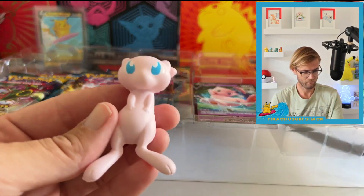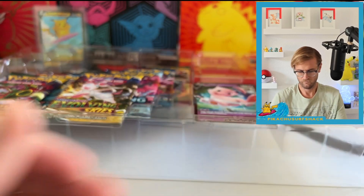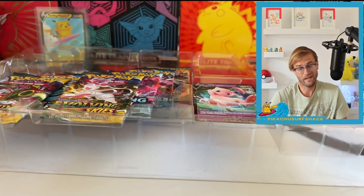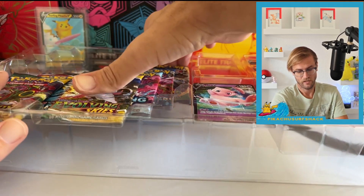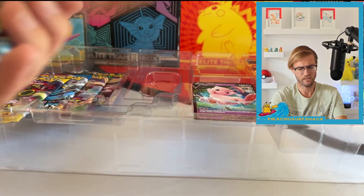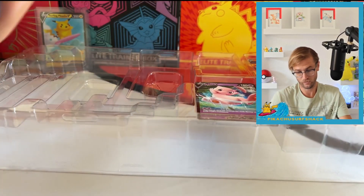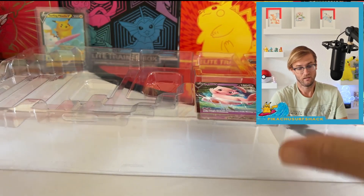You get Mew — my favorite — and you get Celebi. That's honestly the main reason to get this box. You can get it around $70, so it's not the best deal for packs, but if you want those little squishies, this is basically the only way to get them.